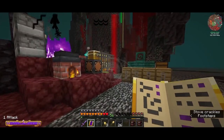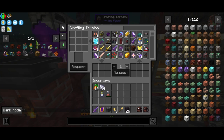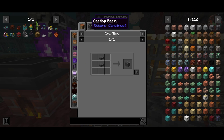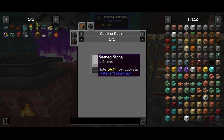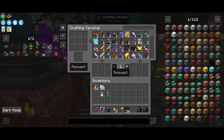Last thing I want to mention: we found one of these drafting terminals as a drop from one of the mobs — pretty crazy. So the last thing I want to do is make some coke bricks. Coke bricks require seared stone, which is just the bricks and soul sand. Let's set this up — we just need to get the seared stone into here, let it get melted, and then we have all the materials.